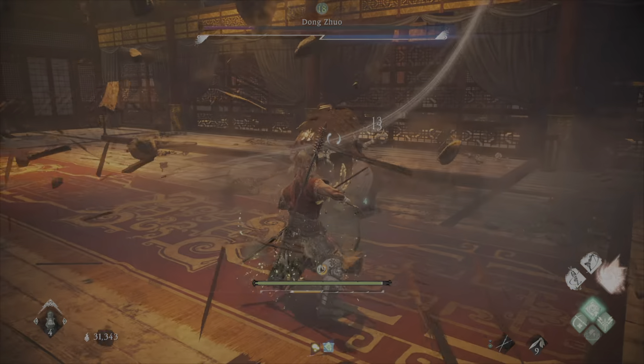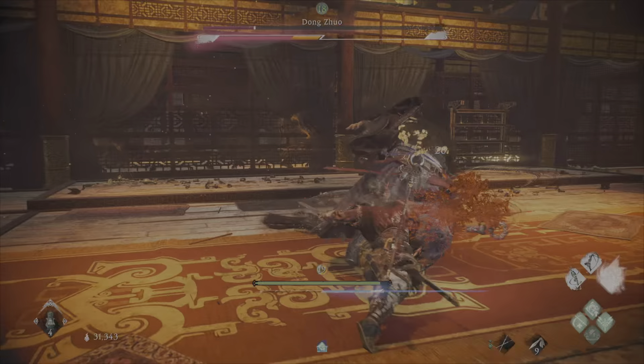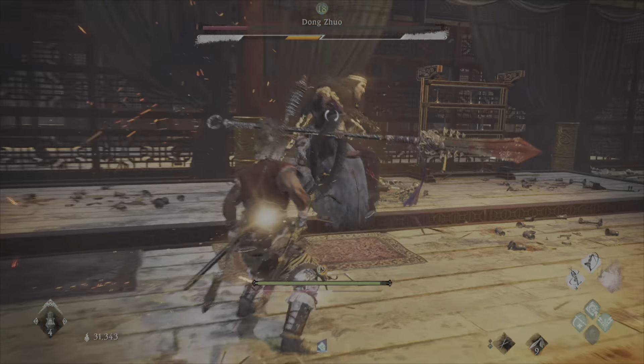If Dong Zhuo runs at you with an unblockable with his arm out to grapple you, make sure you're deflecting that or you're dodging it. If that hits you — if you have even three quarters health — you will die.